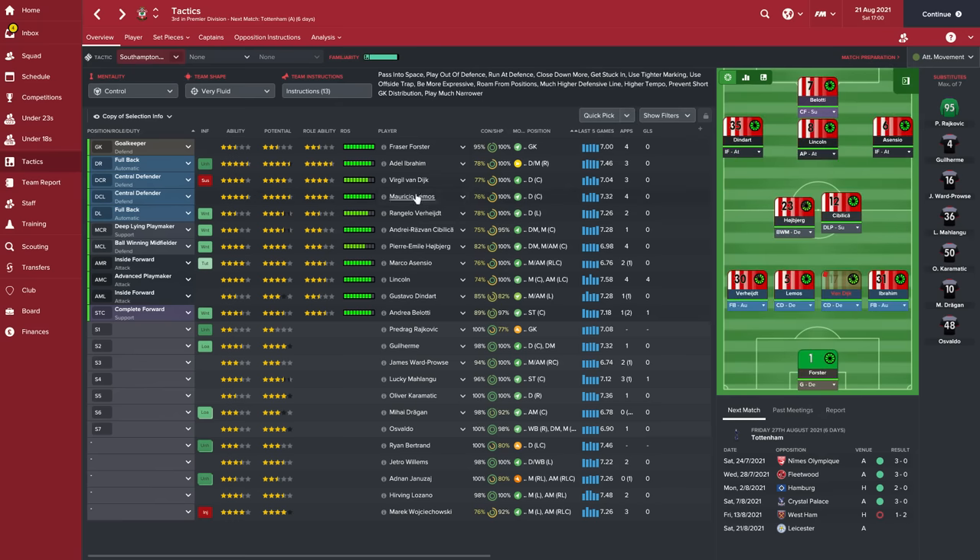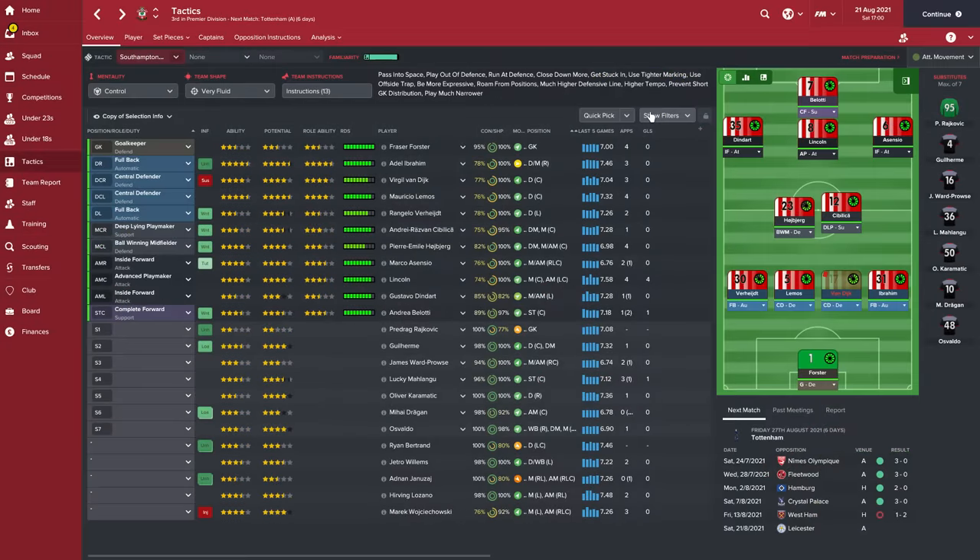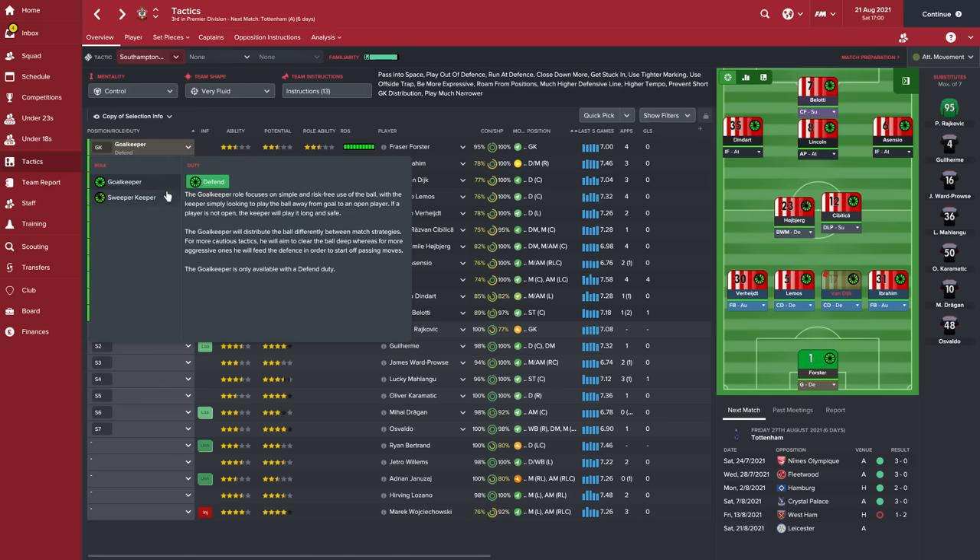For me, I've got Virgil van Dijk - 16 pace, 13 acceleration - his physicals are fantastic, perfect for the system. Even more power for the system is Mauricio Lemos, who is basically a carbon copy of Virgil van Dijk: 16 pace, 14 acceleration. Both work fantastically and they're not slow whatsoever. So any long balls over the top, with the offside trap on, most times the team will be offside. One thing that would probably increase your chances of sweeping up from long balls is a sweeper keeper. I don't have Fraser Foster trained as one yet, so I've got him on one goalkeeper.